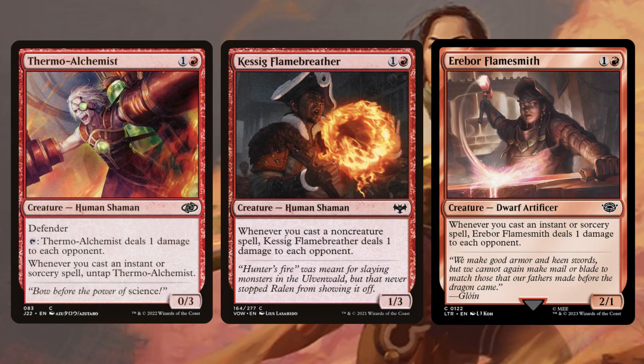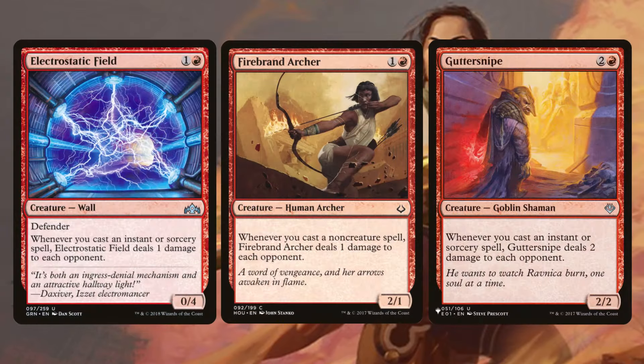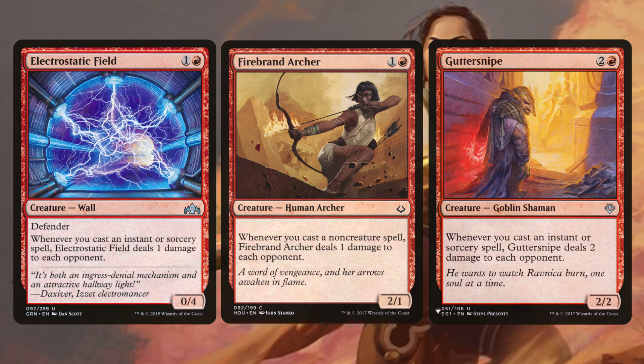From there we're going to have a lot of ping effects, and remember our ping effects are going to be insane with our commander on the battlefield allowing them to do additional damage. Thermo Alchemist, Kessing Flame Breather, Erebor Flamesmith, Electrostatic Field, Firebrand Archer, Gutter Snipe — whenever we tap our commander for even four, these are dealing like five damage to someone's face every time we cast an instant or sorcery spell, and that is going to end the game very quickly.